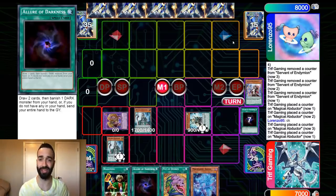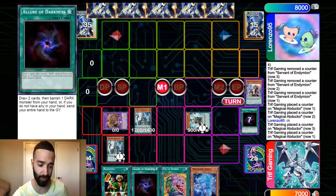Pendulum Summoning is almost like the second most important part of the deck. Like, the deck — all the cards summon themselves. So Pendulum Summoning, you don't even need a Pendulum Summon to put up 6 negates.